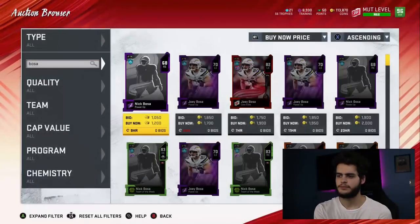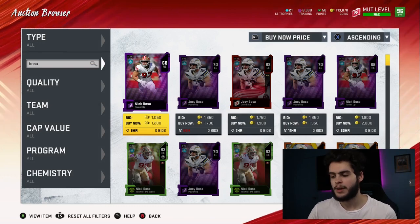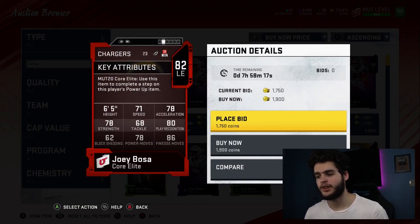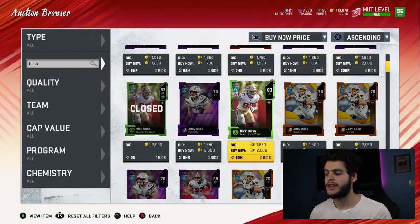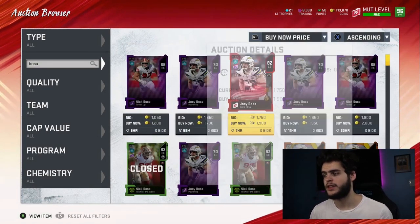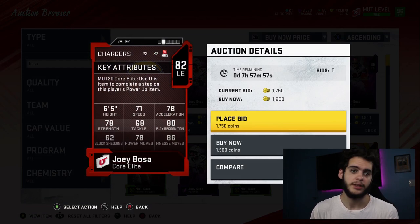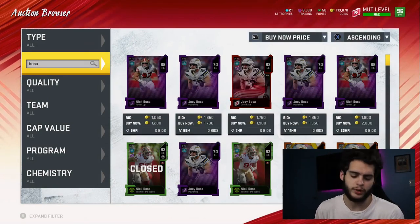Next on the list — Bosa. Which Bosa? I'm going to do Joey slash Nick since they're both great edge rushers and I'm not sure who's getting the better card. The issue with Joey is he always has finesse move but no block shed. Nick Bosa was basically made useless all year. If they make Nick Bosa next year with a speed-finesse-block shed combo, he's the best one. If they screw him again, go with Joey Bosa — he'll only have finesse move but he'll be really good at it. An amazing pass rusher, though he'll struggle against the run.